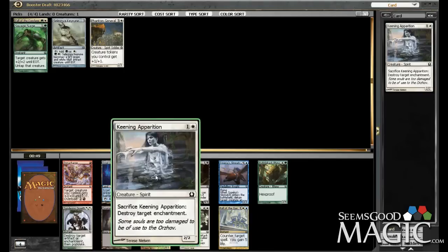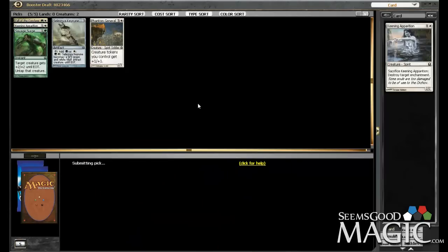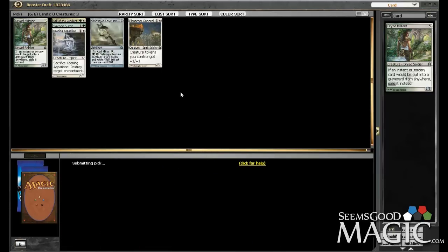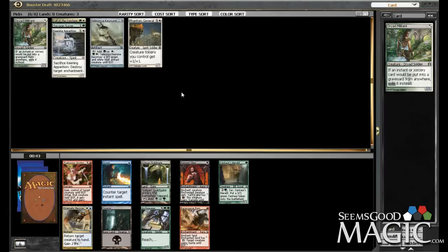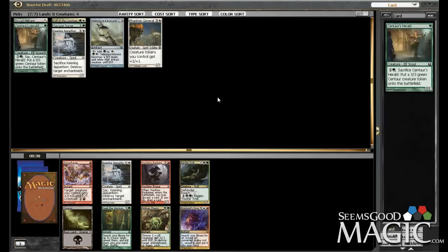Here we're taking the Apparition over the Rhino, just because I'd rather have the 2-drop creature. And here we'll take the Militant, which is better than the Apparition I think, and lets me beat down a little bit more efficiently. Pretty easy — Centaur's Herald, staying on track here. I think we're in the right colors. I'll take another Apparition here over the Charm.